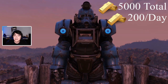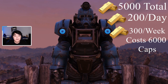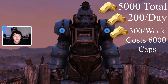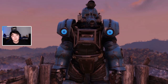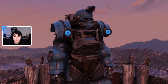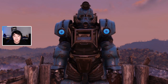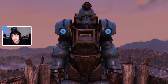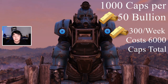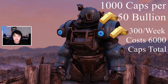Once a week — and they don't really mention this in game — you can actually buy 300 gold bullion from an NPC named Smiley. He's at The Wayward, which is a bar, and it costs 1000 caps per 50 ingots. There's a weekly limit of 300 bullion you can buy from him.